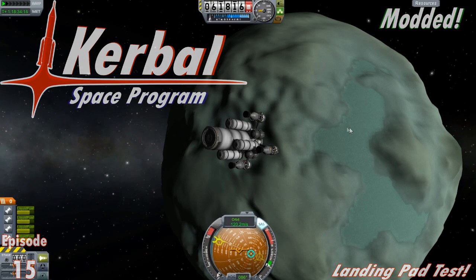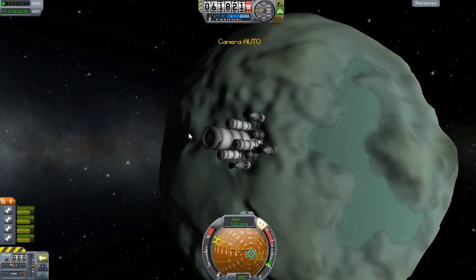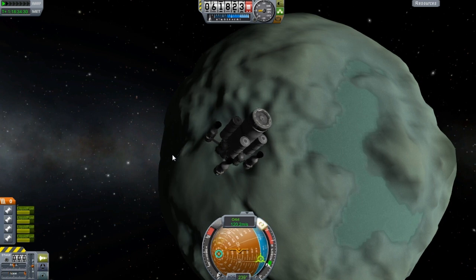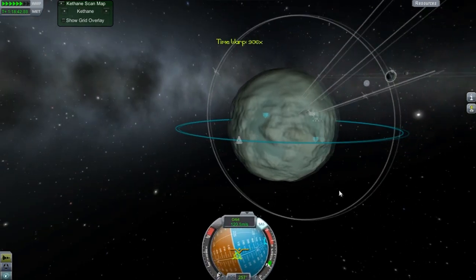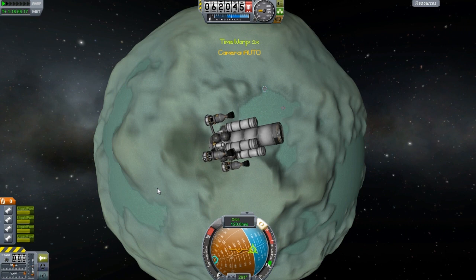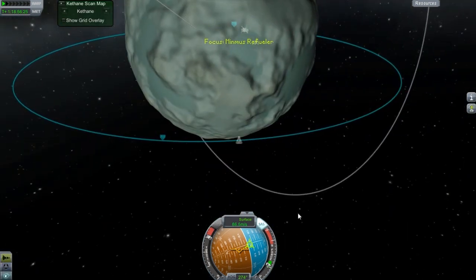Hello and welcome everyone to another episode. Don't mind that stuff — it's just debris, I don't know what I was doing. I added two tanks to the Minmus refinery here. This will be a test to see if the landing pad we constructed actually works. I'm fairly confident in my construction, so let's get ourselves there and see what we can get.